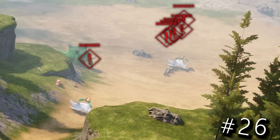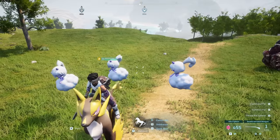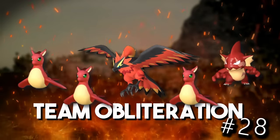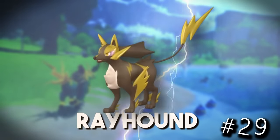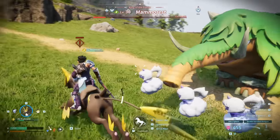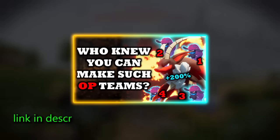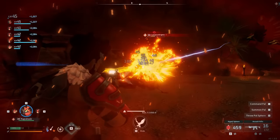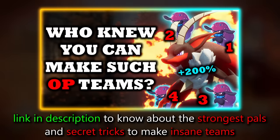You can make very powerful party compositions with powerful pals. For example, you can have five pals out at the same time to pretty much one-shot everything, or stack a bunch of passives and bonuses from partner skills to get insane damage output, or make teams with synergies where a main summon gets boosted by your other pals. There's an entire video covering exactly how to do all of that — powerful pal teams, obscure combat tips, and the highest damage pals in the game.